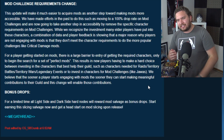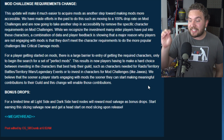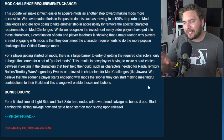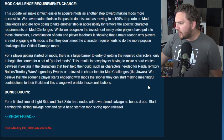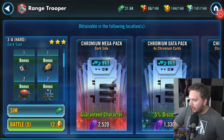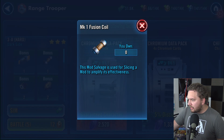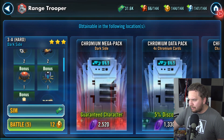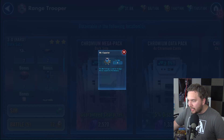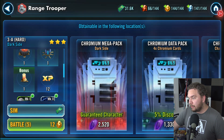And for a limited time, light side and dark side hard nodes will reward mod salvage as a bonus drop. Start earning this slicing salvage now and get a head start on mod slicing upon release. Let's go check those out real quick. Unfortunately, Range Trooper is a hard node farm. But look — we have some new stuff we've never seen before. These are some crazy looking items. They don't tell us yet what they'll be used for besides mod slicing, but I think there was some gameplay shared by developers showing what happens when you mod slice.